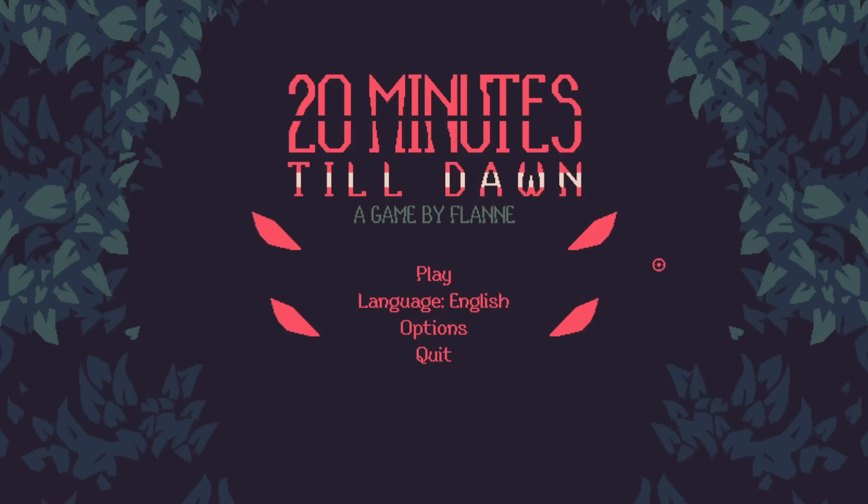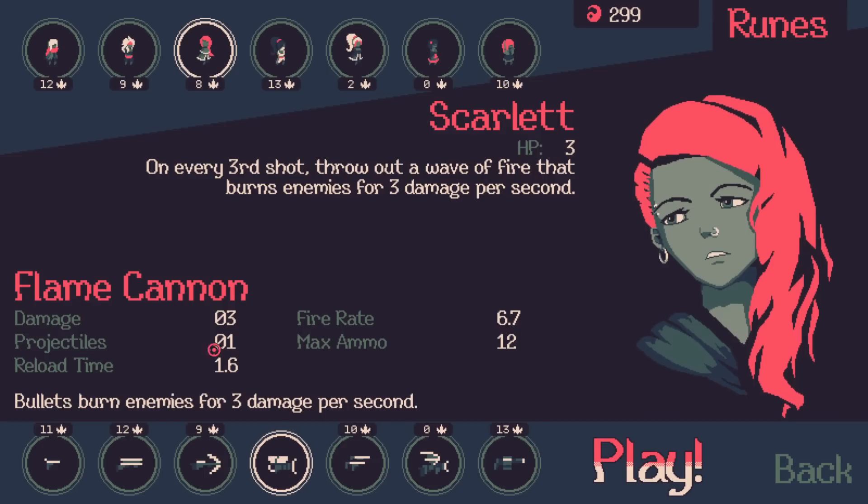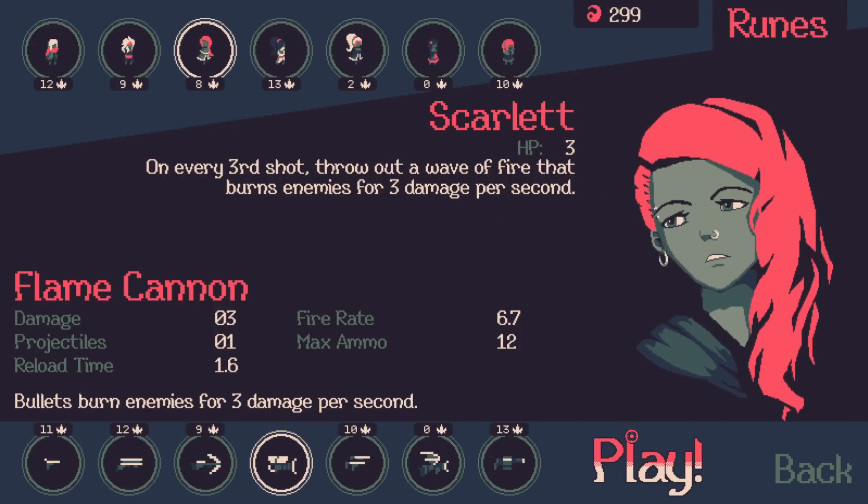Hello everybody, Sift here again with an hour and 20 minutes till dawn run. Today I will be playing Scarlet with the flame cannon — a classic combo. Scarlet is every third shot throws a wave of fire, and the flame cannon got remade and now has a crazy attack speed, but less range. The crazy attack speed is why I want to do this, not because of Scarlet herself.